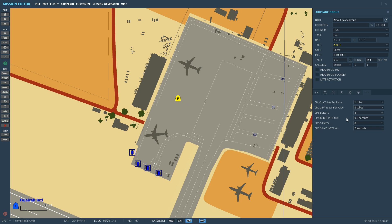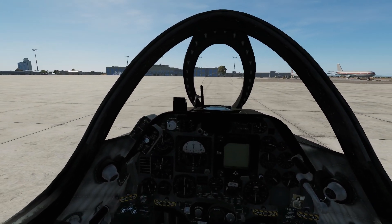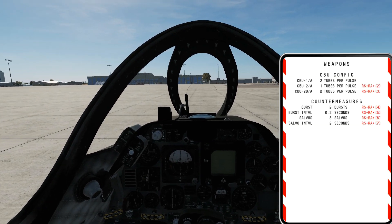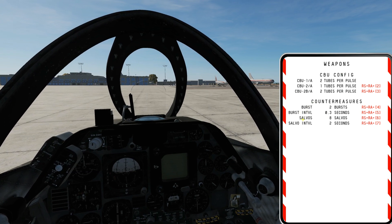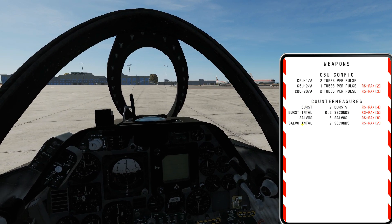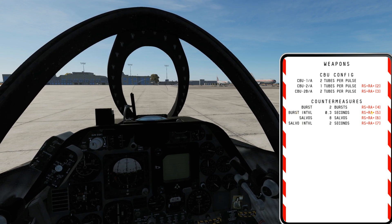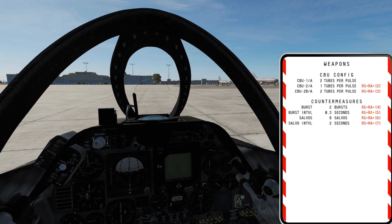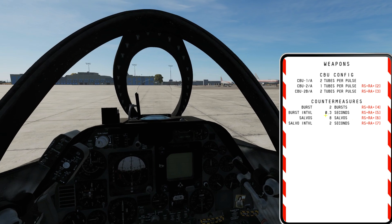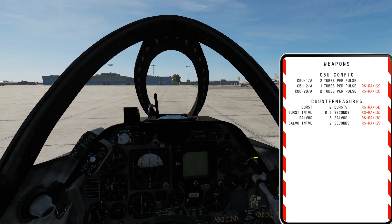Next we'll jump into the aircraft to show we can also program this from the ground. We're on the ramp, engine off and canopy up. We'll bring up the kneeboard with Right Shift and K. We have our countermeasures with the same options: burst, interval, salvo, salvo interval. If I wanted to change the burst interval, I would press Right Shift, Right Alt, and 5 to cycle through the values. This system can only be set up by the ground crew — it can't be set up in the cockpit. Right Shift and K to close that.